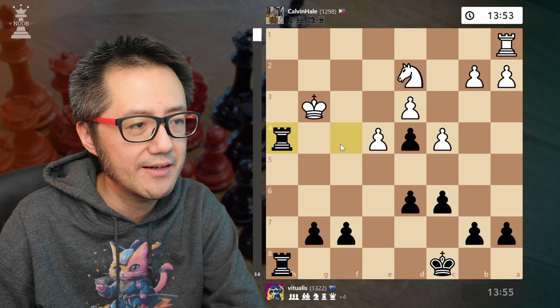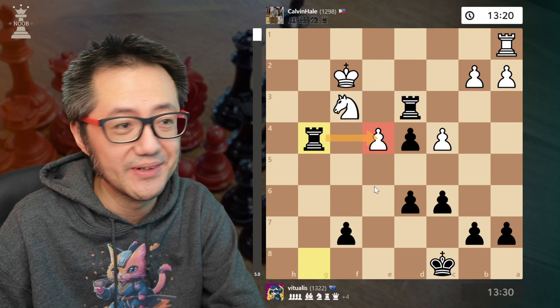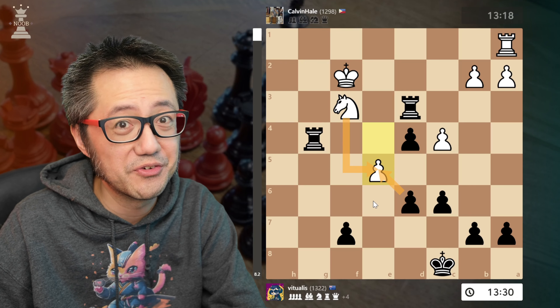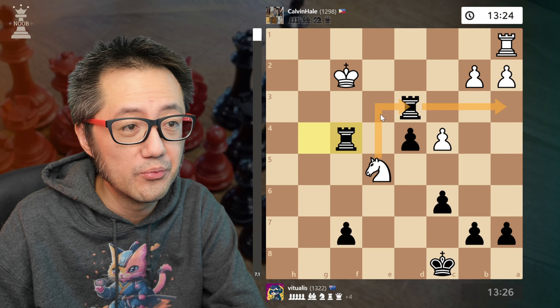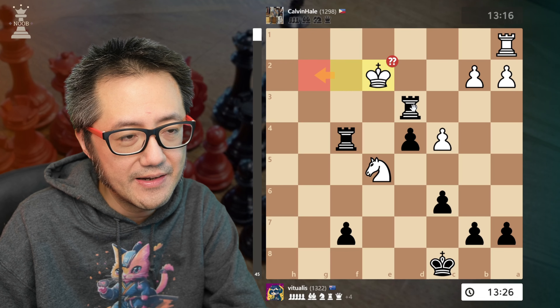They try to attack — good form. I form a battery, give a check, king falls back. I want to deflect their knight and infiltrate with my rooks. They take, I take, they bring that back, give a check. White is actually playing fairly accurately here. They saw that if they can get their knight to fork my two rooks, that's really clever. They push that pawn — they thought if I take they've got the fork. But I saw it's not a problem because I've got checks. Captures, captures, check — they cannot take this way, and because my rook controls the entire rank the king cannot move forward.